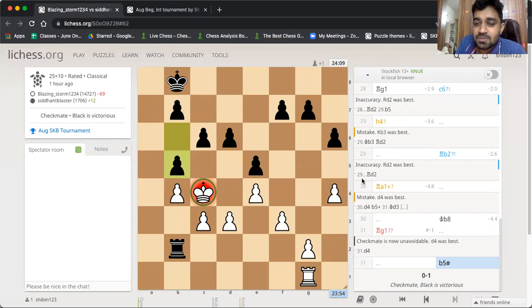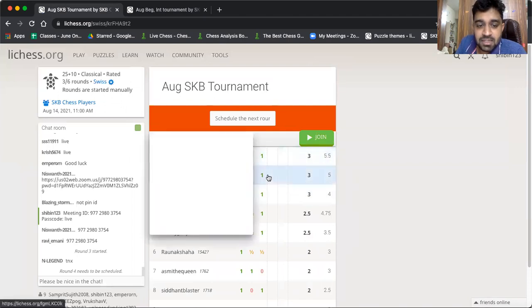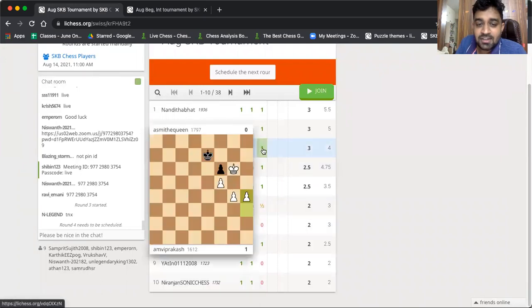So it was a round filled with very interesting games, and the quality of chess has been better than the first two rounds. After three rounds, we have three people on three out of three: Nandita, Athan, and Ambi. But anybody else can also catch up with them — there are three more rounds left. A lot of chess was played, and Ambi and Asmi played a very fighting game, with Ambi coming out on top this time. Let's see what tomorrow has for us.